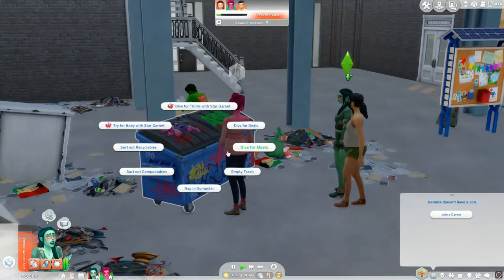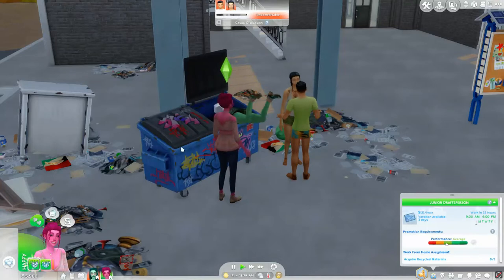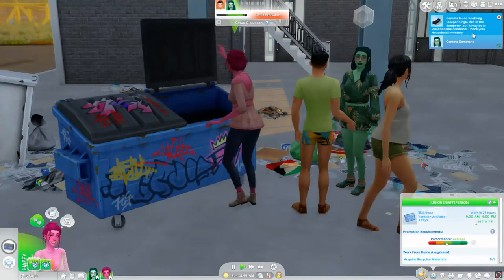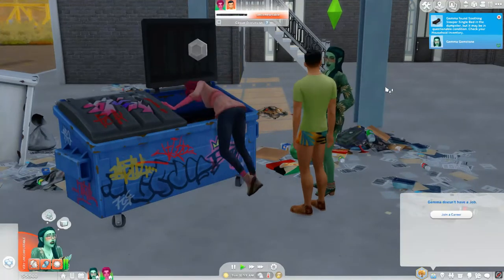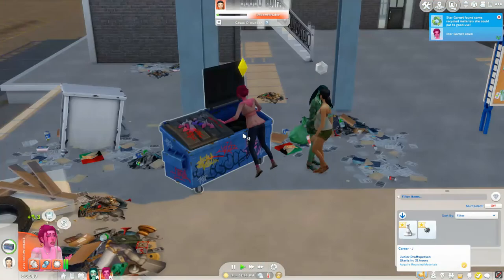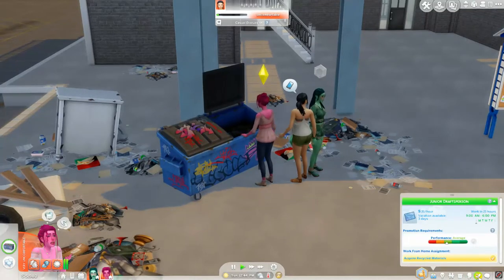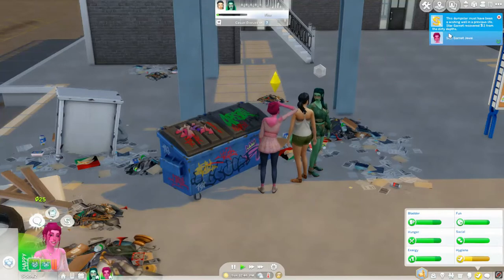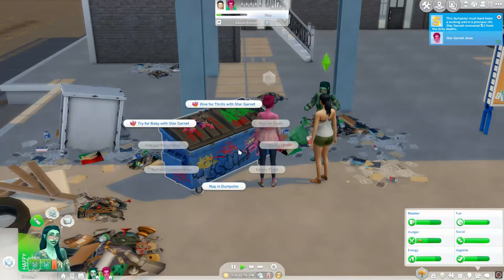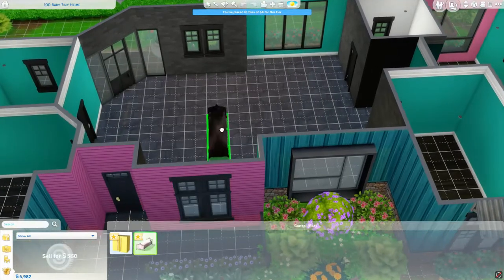Dive for deals! I wish they could both dive in the dumpster at the same time — can you imagine both their legs hanging over the sides? Oh nice, she found a sleeper single bed — we could try to restore that, we'll need beds for our children. Star also found a cabinet, some recycled materials — which is what she needed for work — and she got a little money. Oh, and she recovered two dollars from a dirty pile. All right, let's head home.